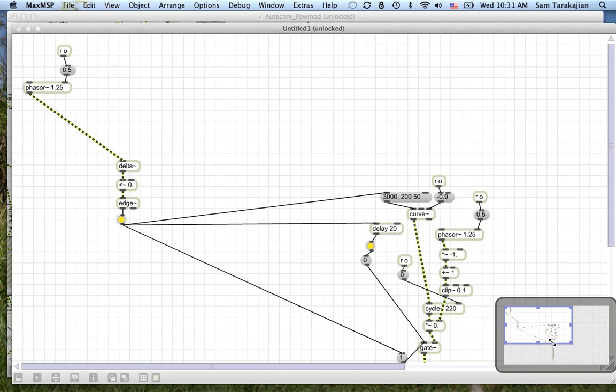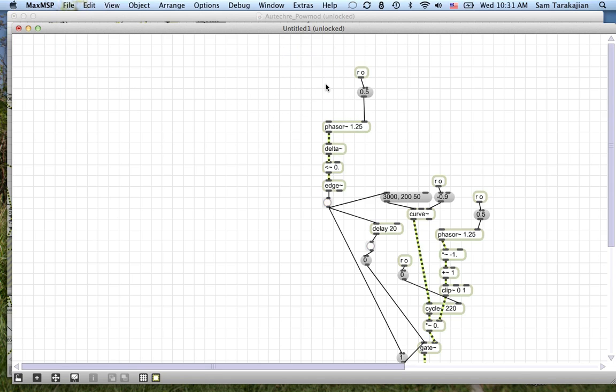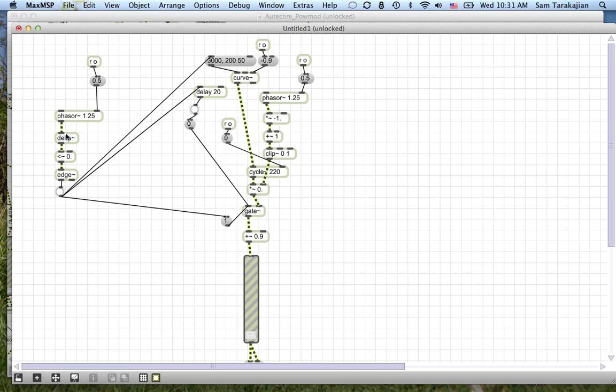What this is doing, it looks like to me, we basically have a phaser being used as a metro here. Every time this phaser jumps from 0 to 1, it triggers a bang. The way it does that is you have this delta object, which measures differences between different audio frames. So this should be some very small number until the phaser wraps around — some very very small number — and then it will jump to some big negative number. Every time it's less than 0, this edge object detects a logical transition and bangs out a number. And there's an offset here that allows this whole thing to be started at a different phase, in lockstep with everything else that's happening in the patch.